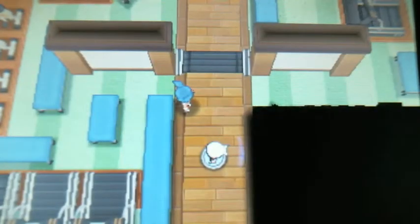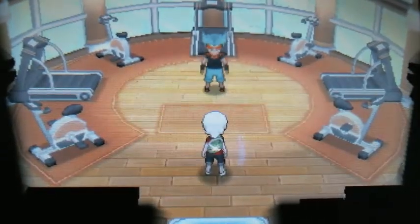Brawley is a fighting type gym leader, not super difficult. The people leading up to him have Meditites and Machops, and your best bet for Pokémon for this are going to be probably Taillow, I think Beautifly — learn some flying type moves — as well as Wingull.